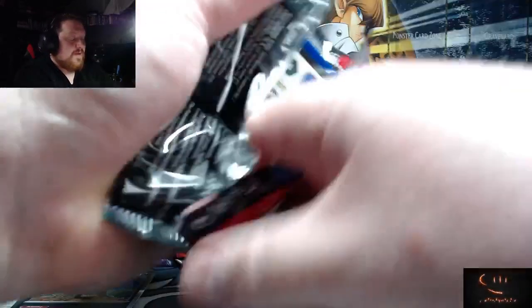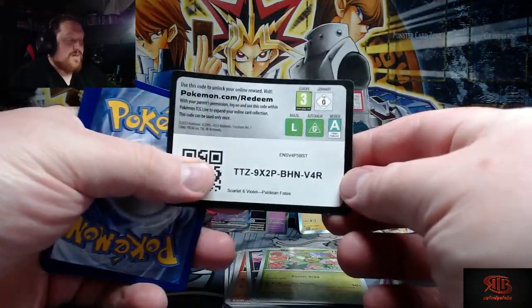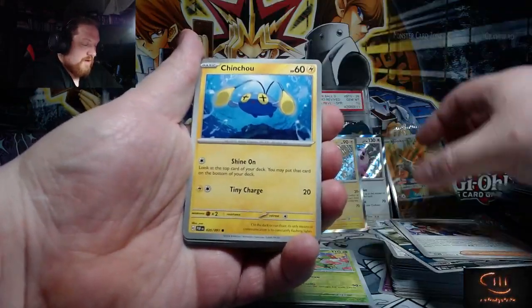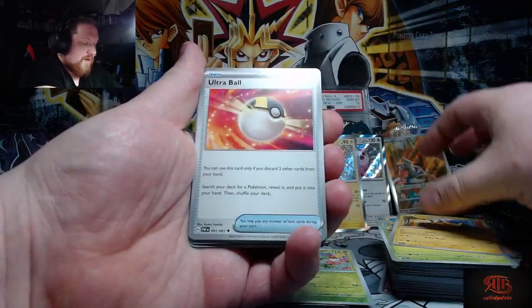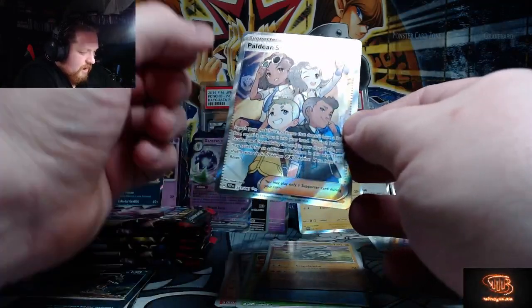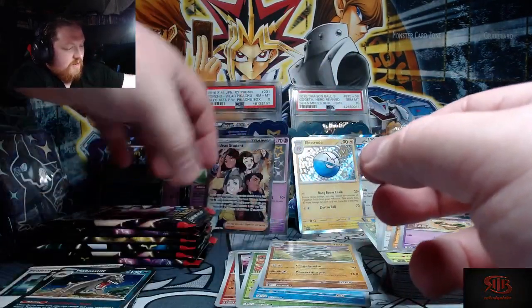This ETB has nine packs. The Pokemon Center exclusive ETB has 11 — or 10 — I hope it's 11. Alright — Pineco, Pikachu, Ultra Ball... okay. How they got a full art — we take that, we take that!